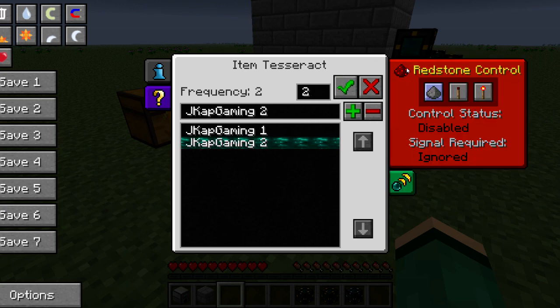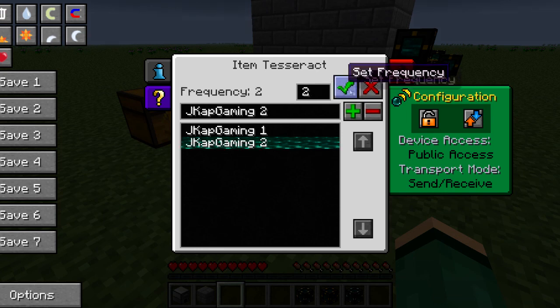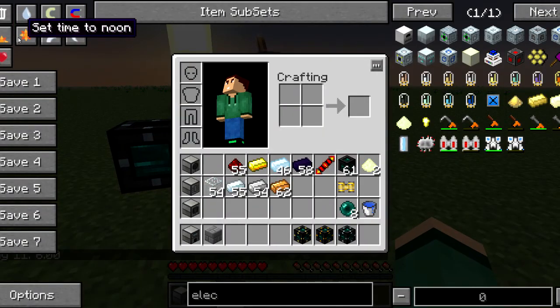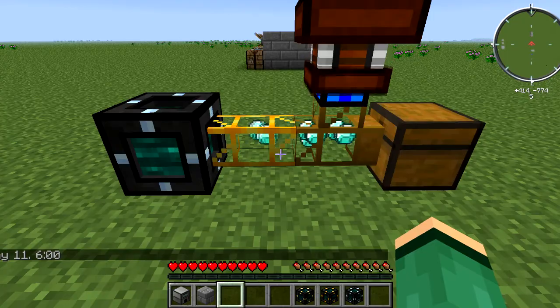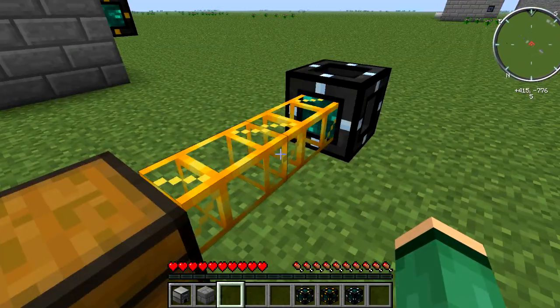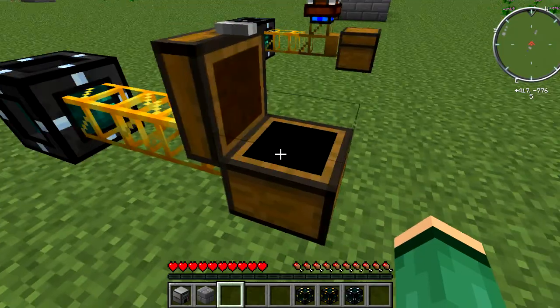These tesseracts come with a few options: redstone control — whether it emits redstone power when items are being sent — can be disabled, enabled, or enabled with a high signal strength. You can set access to owner only or public, which is useful on an FTB server. You can also set it to send only, receive only, or send/receive mode. Now just pump the items and you can see the diamonds come right through into the chest — simple as that.